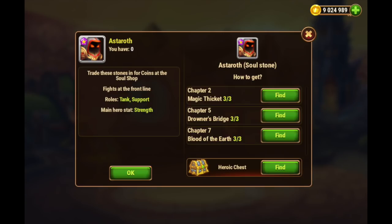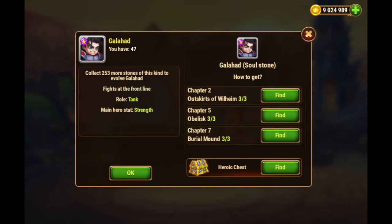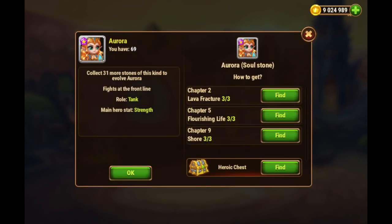Click on his little button right here and then go ahead and raid these three campaign missions every single day. It's going to be similar — it's not going to be exactly like this on mobile, obviously this is a Facebook screenshot — but you can see that Galahad has three chapters of campaigns you can raid, and Aurora has a couple of campaigns as well. So it's going to be the same on Facebook as it is on mobile.